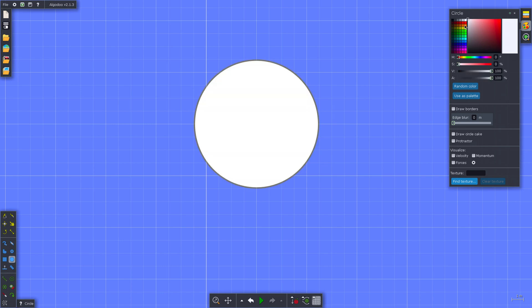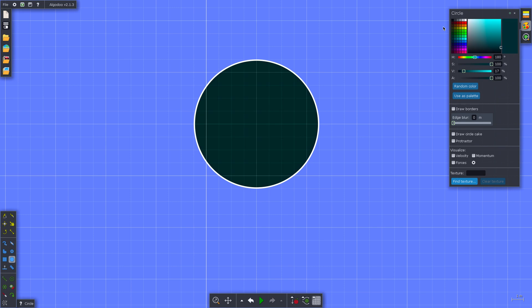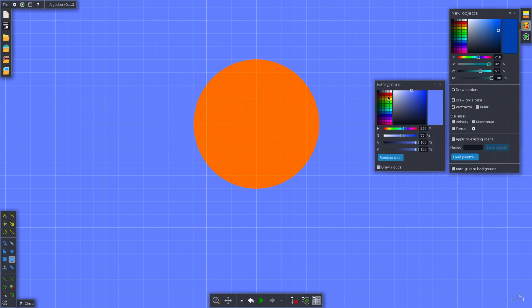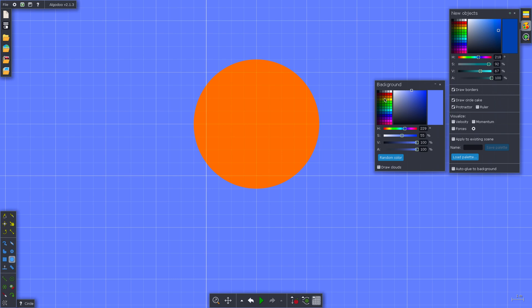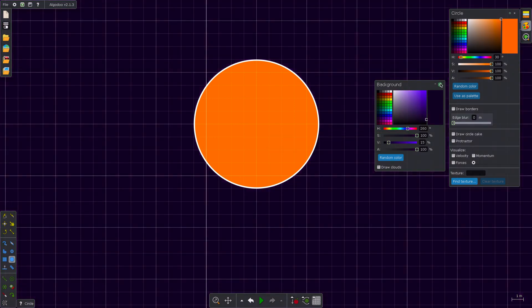This star can be any color you want — I don't care what color it is. It has to be any color, so I'll go with orange. Then you gotta make the background like this — so that's space.